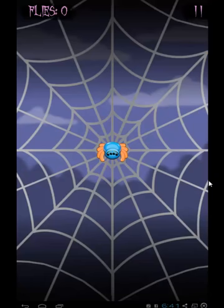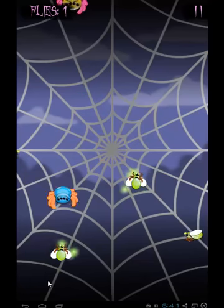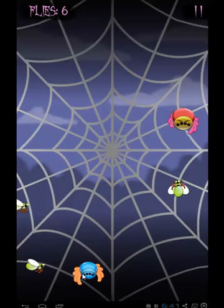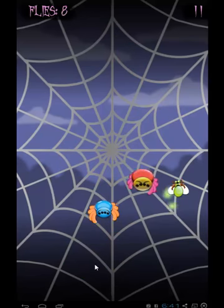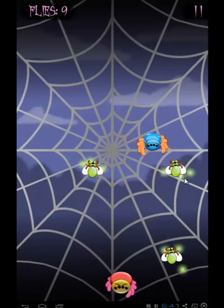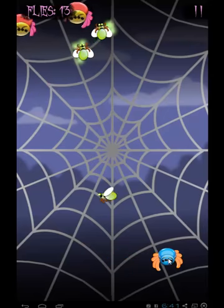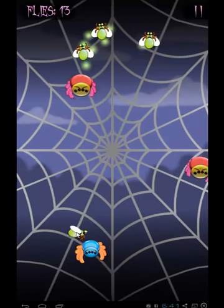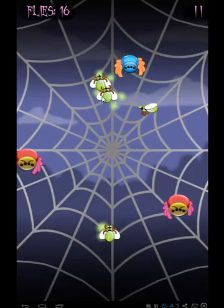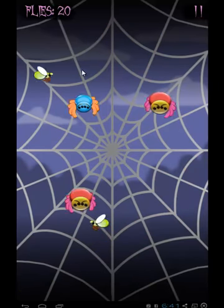Let me show you quickly how to play the game. This is Willy — you tap in a direction where you want him to go. When the flies are caught, you go get them. Every time Willy eats flies and gets full, he is going to burp and that's when another evil sister will show up.